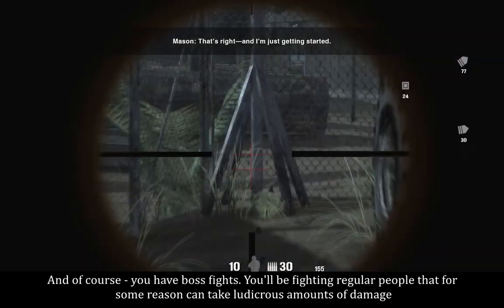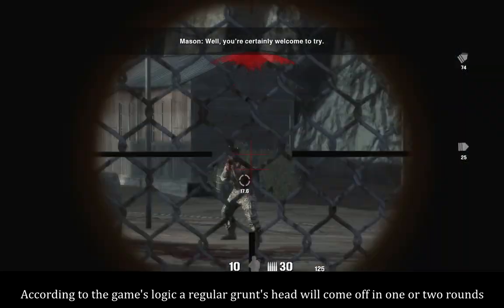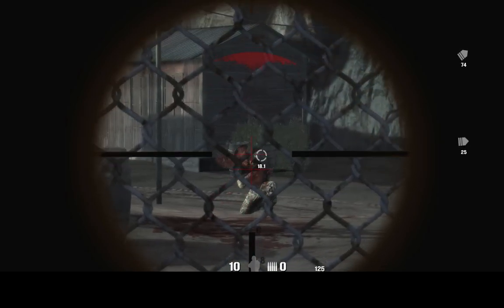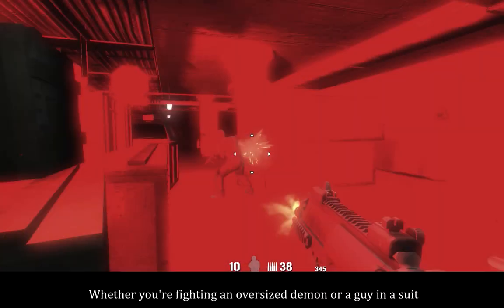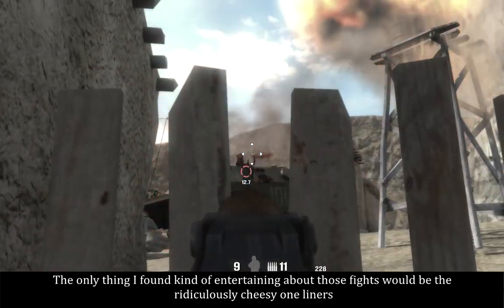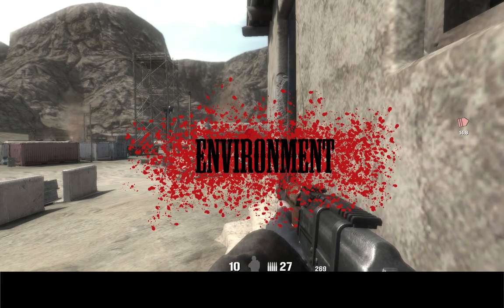And of course, you have boss fights. You'll be fighting irregular people that for some reason can take ludicrous amounts of damage. According to the game's logic, irregular grunts' heads will come off in one or two rounds — how about a boss? More like one or two magazines. Repeatedly shooting the same character and seeing little to no response is simply never a fun thing to do, whether you're fighting an oversized demon or a guy in a suit. The only thing I found kind of entertaining about those fights would be the ridiculously cheesy one-liners: 'Where is your freedom now, American?' 'Your western ideals will not save you.' 'Judgment Day is coming for your infidel country, and I will be its judge.'